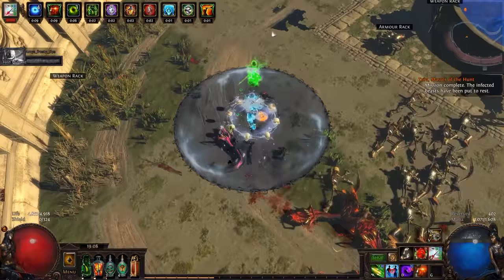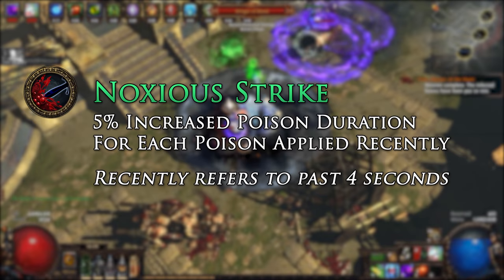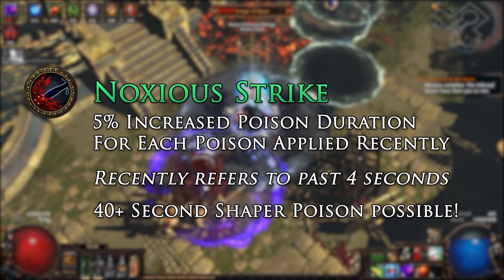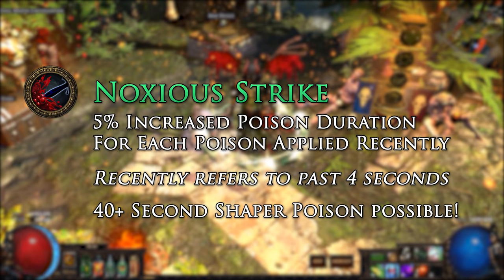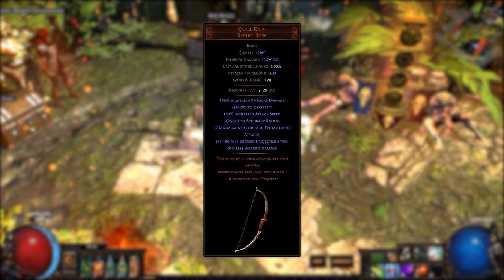This meant we ended up heavily relying on many uniques to get our poison damage to feel good. However, with patch 3.2's update to the assassin, we are now able to create very powerful poison builds with minimal required gear. The main factor that scales the assassin's poison damage so well is his ascendancy node Noxious Strike. This increases poison duration for each subsequent poison applied within a 4-second window, meaning if we stack hundreds of poisons within a few seconds, they will last a very long time — even up to over 40 seconds on Shaper if we stack enough. The Quill Rain bow is great for stacking those poisons quickly.